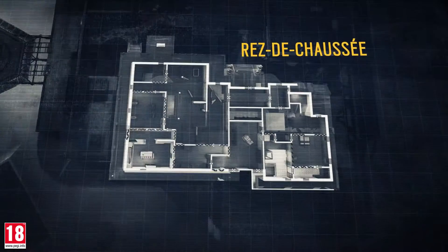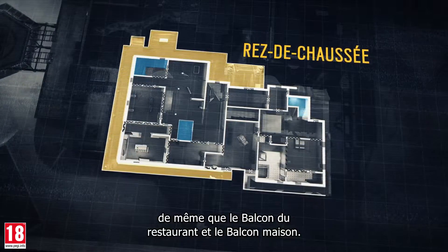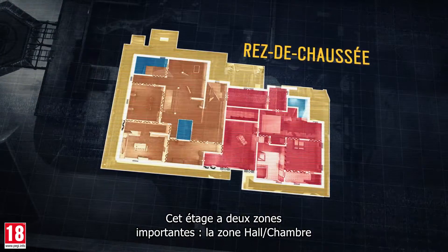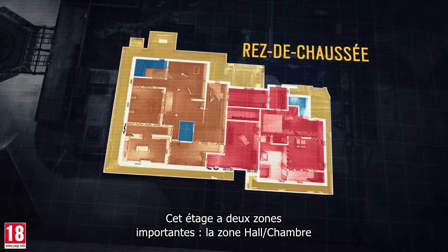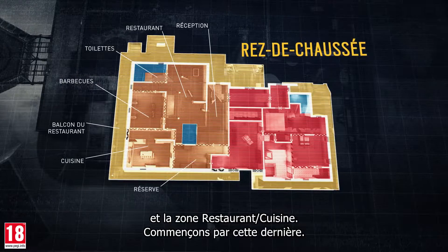Time to check out the first floor. Note the position of the three staircases, as well as the restaurant balcony and the house balcony. This floor has two important areas: the lobby bedroom area and the restaurant kitchen area.